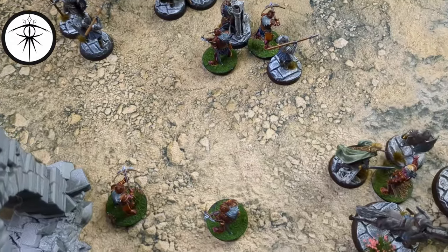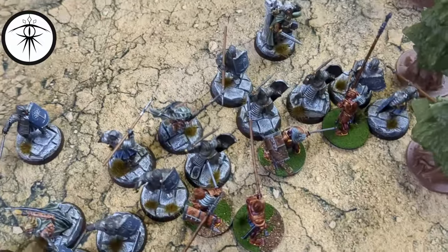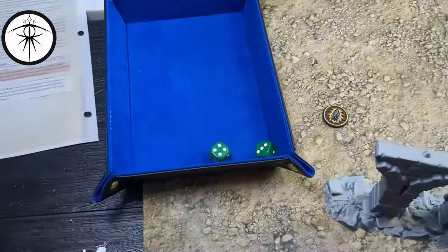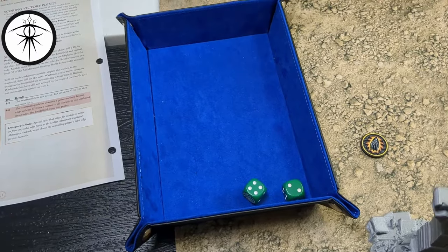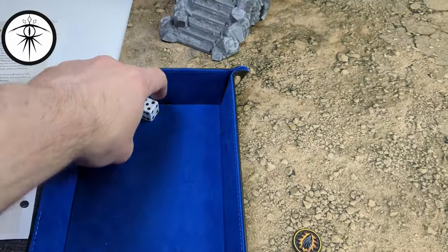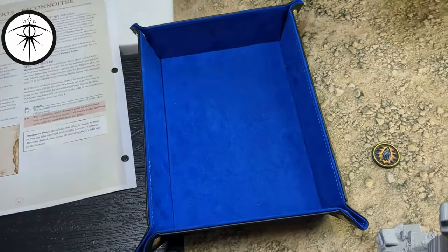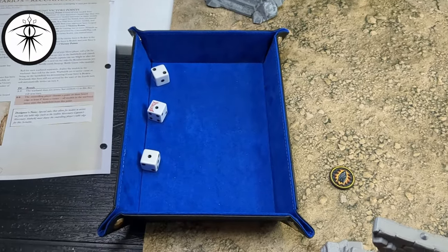The heroic combat moved everyone to surround Vrasku. Over in the Alerts combat — Alerts versus two warriors — the two warriors of Minas Tirith set the tone with a four. Alerts rolls a five and wins. Rolling to wound: fives to wound, sixes to wound — strength five — but fails to get any wounds. Pretty par for the course.